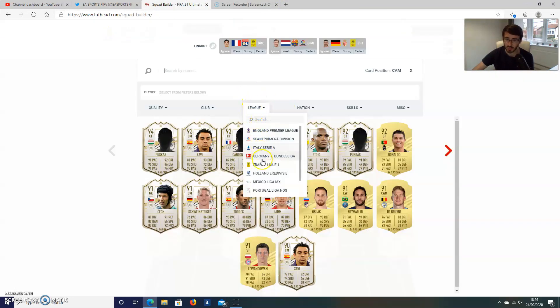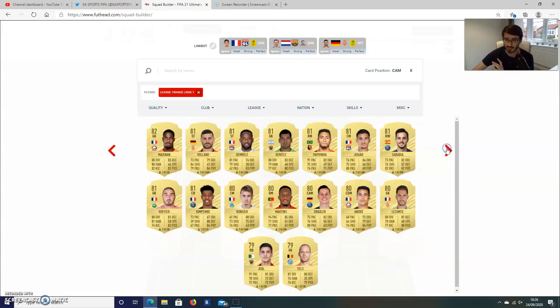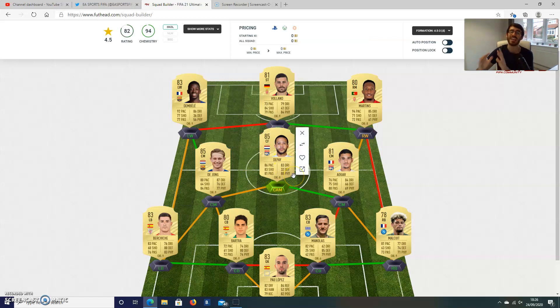And then we complete the squad with Memphis Depay, who is still at Lyon. I know there's been talk of him going to Barcelona, but it seems to be rumours more than confirmed stuff. I reckon the main reason he's being linked with them is because Koeman is from the Netherlands — I think that's the only real link, the fact that they're both Dutch. I honestly do think he's good enough to play for Barcelona, and if Barcelona came in for him he would probably go. But he's still very much a Lyon player at this moment in time, so he comes into the squad and his card is fantastic.